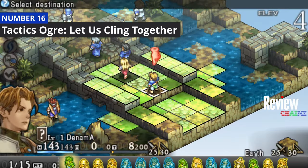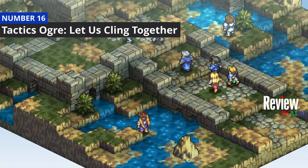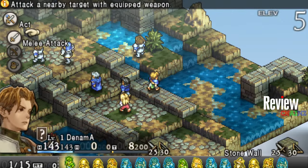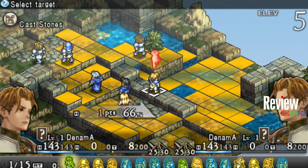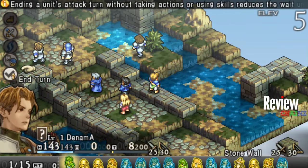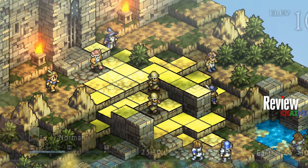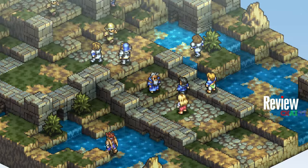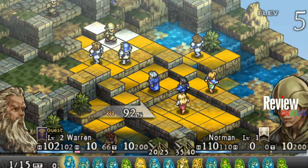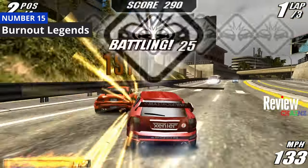Number 16 on this list is Tactics Ogre: Let Us Cling Together, a remaster of the classic tactical RPG. Even though it looks like a Game Boy Advance game, it's a strategic RPG where you choose your steps first like chess, then choose your attack and upgrade your skills, as you'd expect from an RPG.